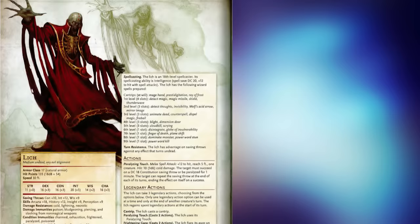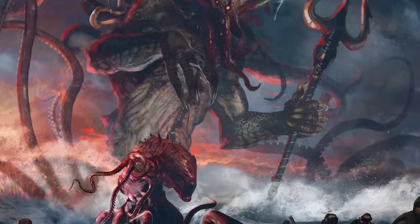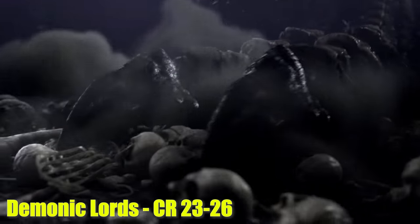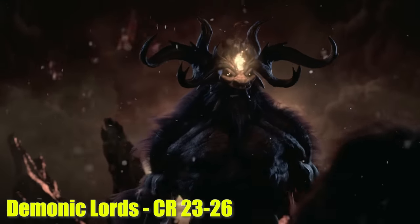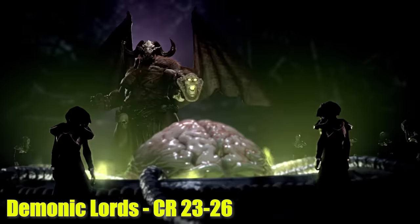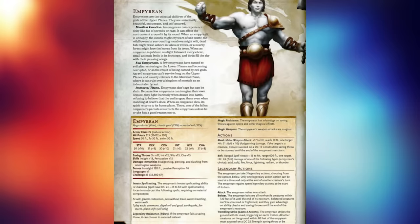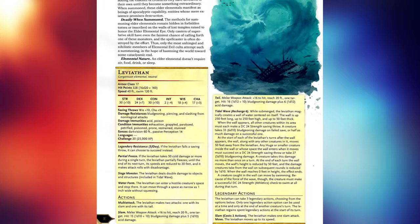A monster with a challenge rating between 20 and 30 will be strong enough to require an army to defeat, especially those between 25 and 30. It is in this range where you will also find the leaders and most powerful creatures from across the planes. For example, the demonic lords that rule over the Abyss — creatures like Baphomet and Orcus — circle around the challenge rating of 24 to 26. The devil lords who rule each circle of hell also fall within this range, most around CR 21 to 22, with some of the more powerful devil lords around CR 26. Most titans would fall in the high 18s or 19s, but the stronger titans would be found in the low 20s, like the leviathan at CR 20.